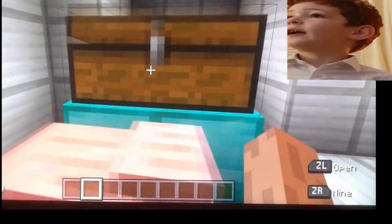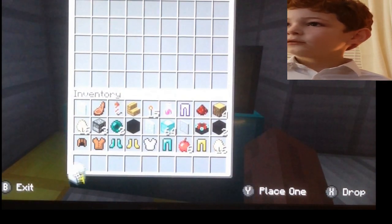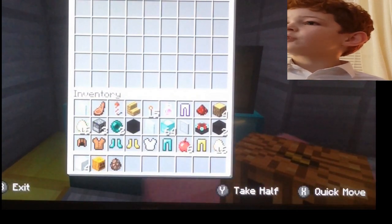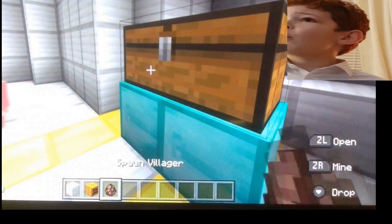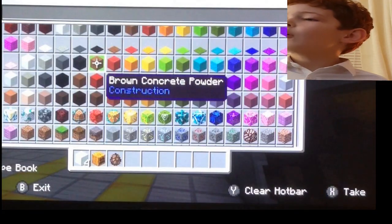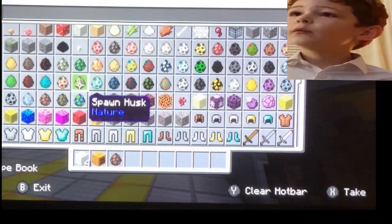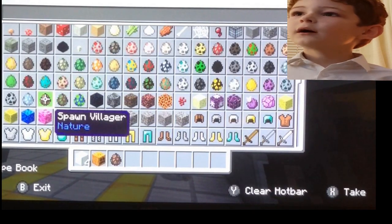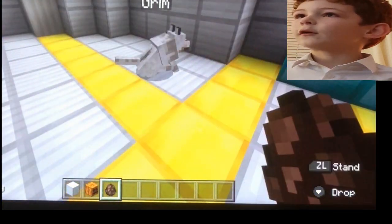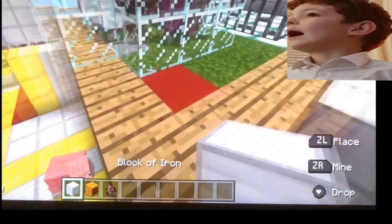First things first, in here you have to have four bits of iron, and then you need to have one pumpkin and one villager spawn egg. There isn't a way to craft this spawn egg yet, but you have to get it — not in survival. You have to go down to the bottom of the spawn eggs and get a villager, but only if you're not in survival mode because that doesn't work in survival.